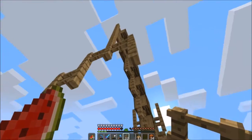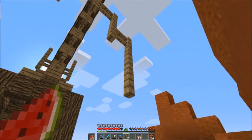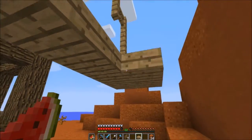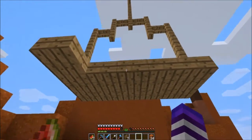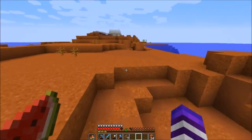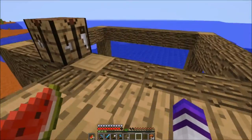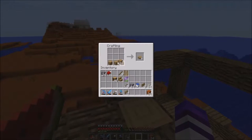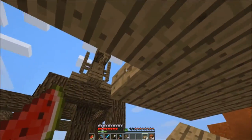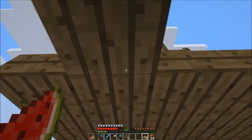Bring it down one more, and then one more here, and then putting slabs across. I feel like we're using a lot of oak wood planks. We need more though - gosh dang. So we need to make more of these. Our crafting table's not in the right place, we should just keep it on us. Oh, this is gonna look good actually - I think this might look pretty good.